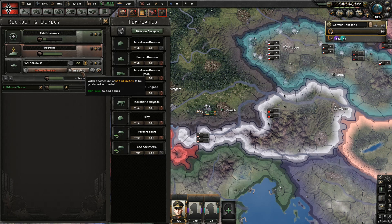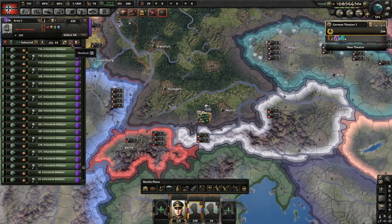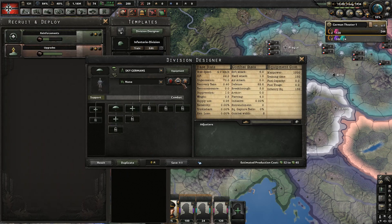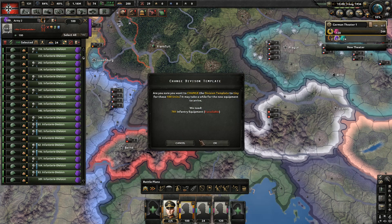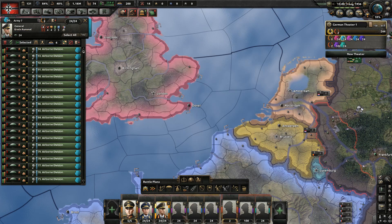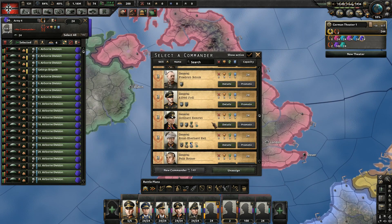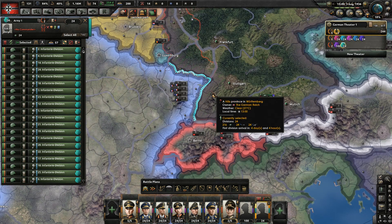We can currently make 24 divisions of sky Germans because of how many troops we have in the field, but if I quickly switch all of these guys to just infantry, our limit of sky Germans is going to go up quite a bit — 134 divisions. Let's just make 120. That's going to be an entire army group of sky Germans. Also let's make sure it's an elite template so they get full equipment.